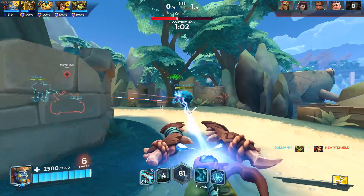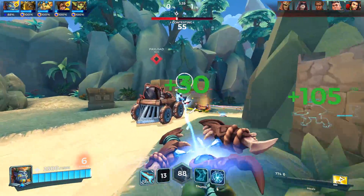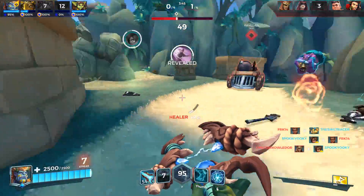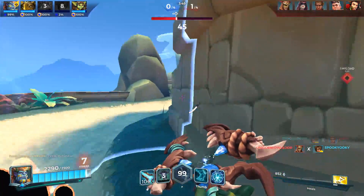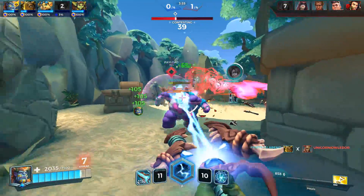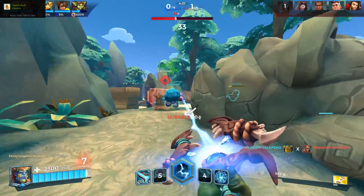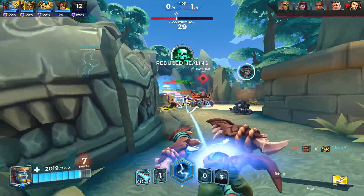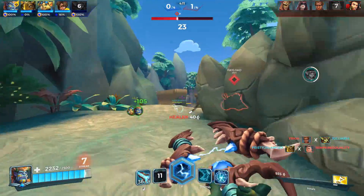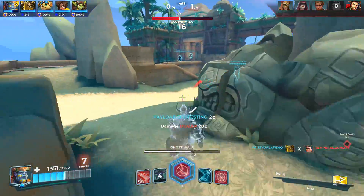I hear Strix to my right — I feel like he's flanking. Yep, there he is. I kind of saw that coming. I can take two shots at full health from Strix. I'm trying to save my ult for the point fight, not to top up tanks here. Lex is in our back line — this is a hard spot. I think we want to push up and help Makoa if anything, and try to get this Lex off us. Hopefully the team can help.